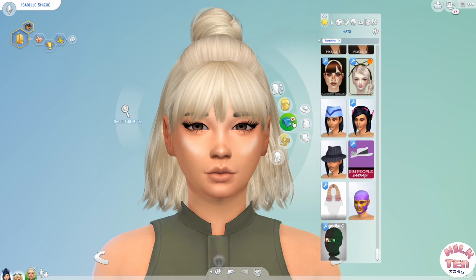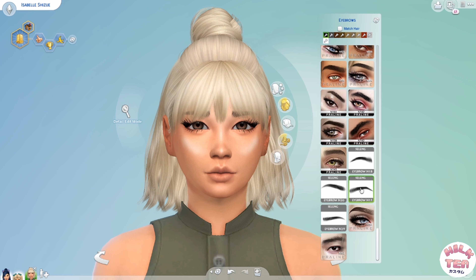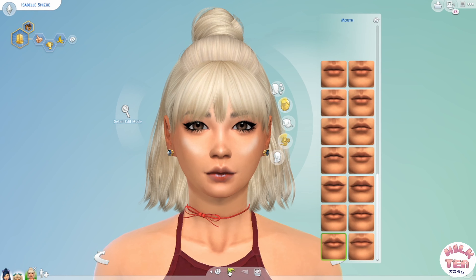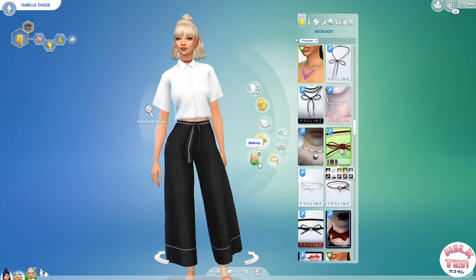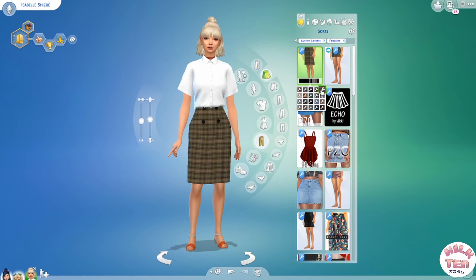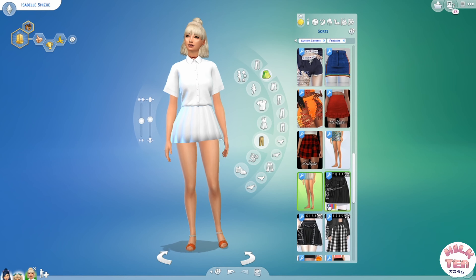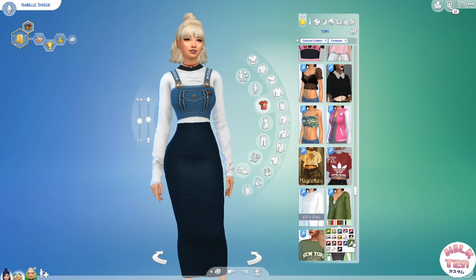I downloaded a ton of these bangs custom content, as you can see, and I 10 out of 10 recommend them. I think without the bangs, her entire look as a whole wouldn't nearly be as recognizable. So face-wise, she's pretty much done at this point — I just needed to work on her outfit now. And let me tell ya, I was getting so frustrated trying to pick out an outfit for her. A bunch of CC was clashing, and some things just looked off. I got so upset I was just wanting to stop altogether and exit my game totally.